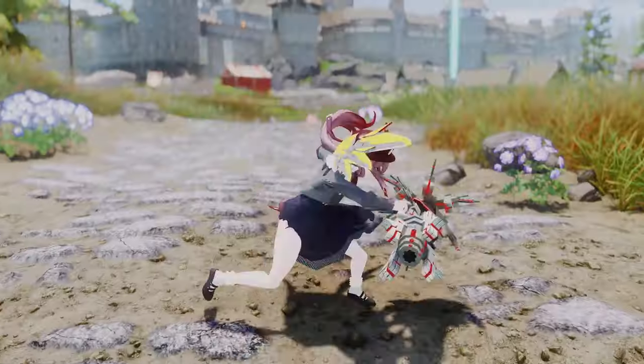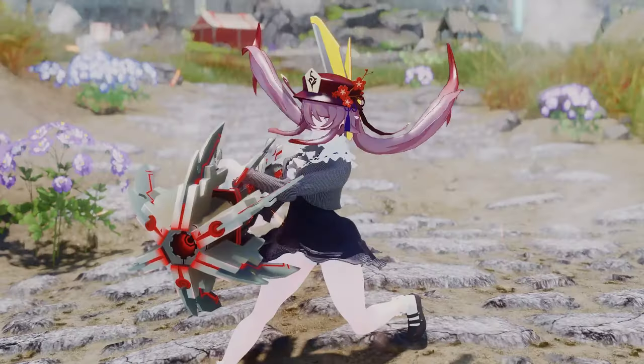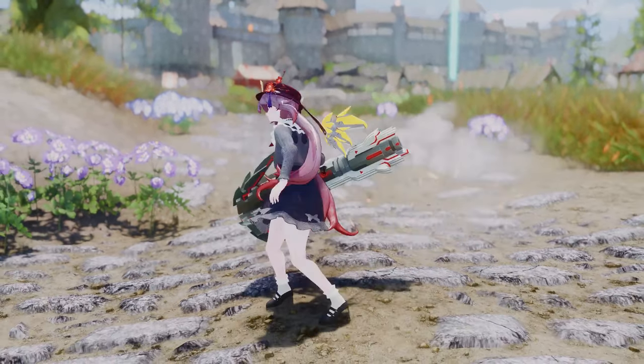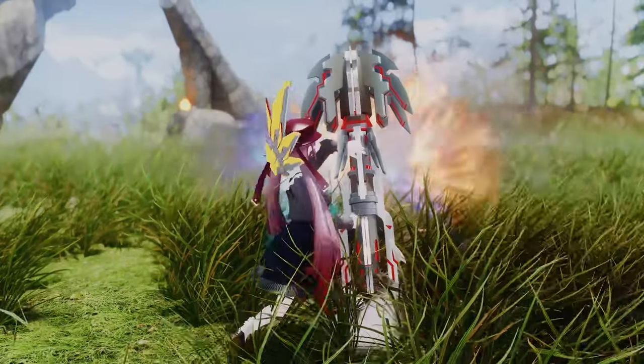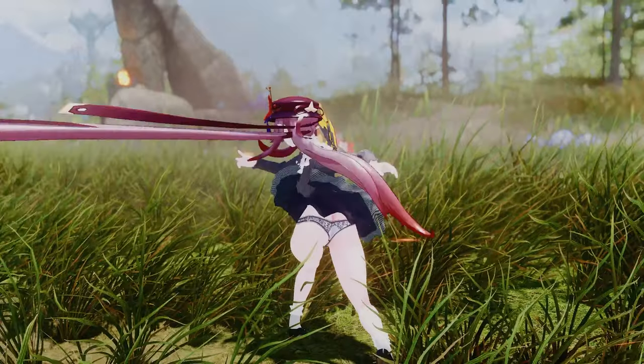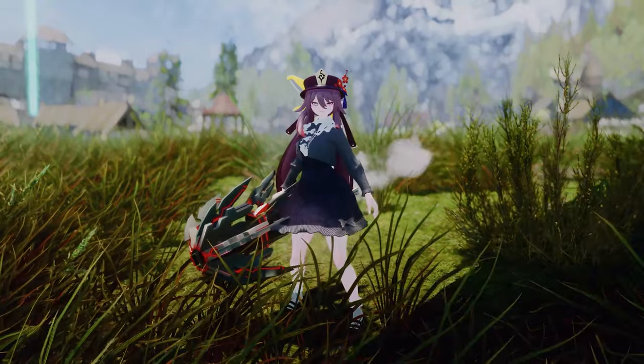Normal attacks swing the rocket launcher like a melee weapon, while special moves let you plant it into the ground to fire a shockwave or unleash dynamic, powerful animations for clearing foes with style. With a complete set of movement and equip animations, this well-rounded, high-quality moveset is sure to leave a strong impression.